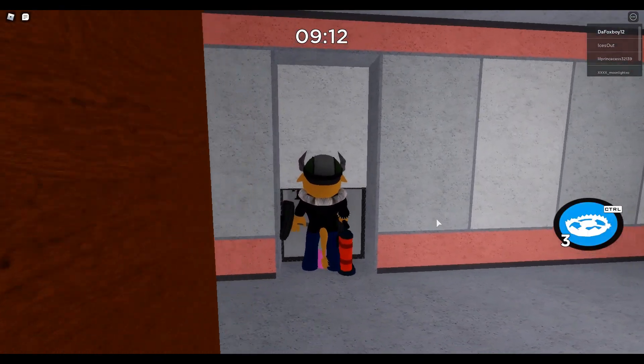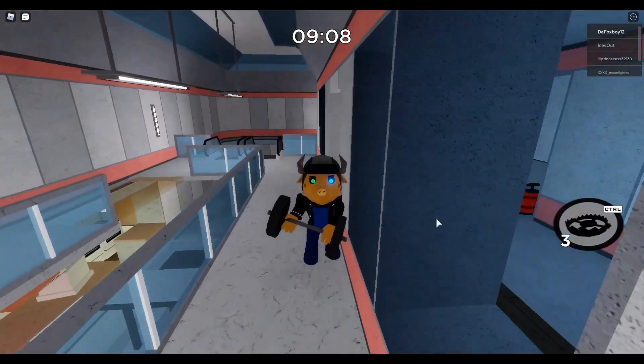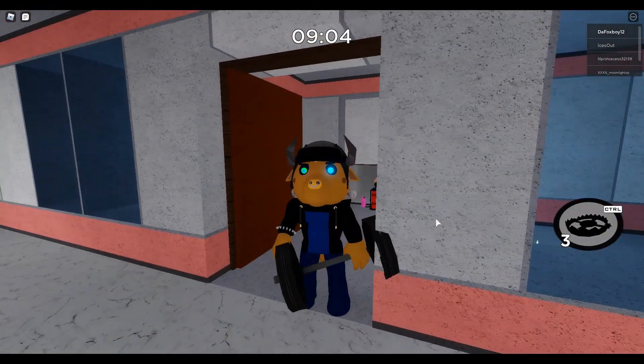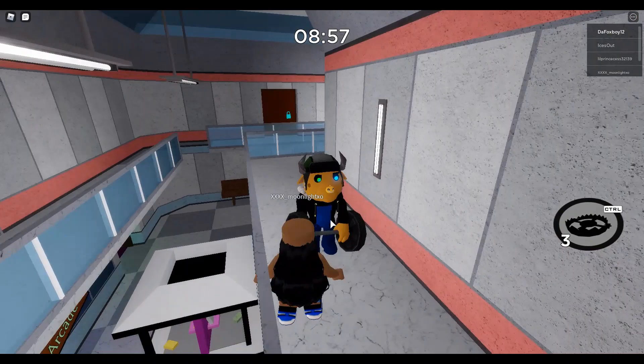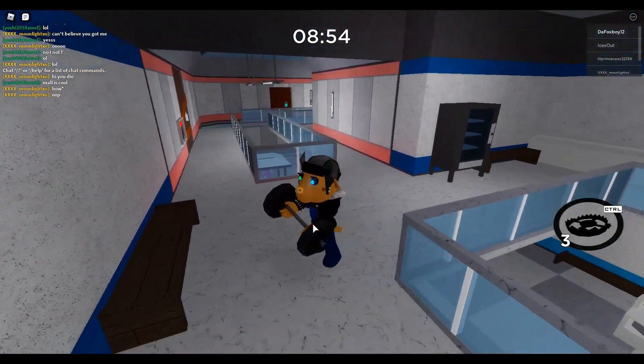I'm going to put a trap here because loads of people go in here. The Billy skin looks really cool — first of all, he's not a construction worker anymore, he's now like a bodybuilder who lifts weights. He has a huge weight, and he has a cool jump scare too — he takes his weight and just smacks you with it.